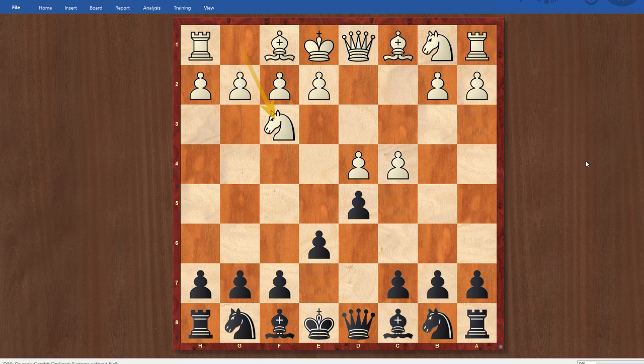White has a slight lead in development because I haven't developed any of my minor pieces yet, but black has a relatively solid structure. The A6 move is actually useful because it defends the B5 square and is a nice prophylactic move against impending minority attacks on B4, B5. So it's actually not as suspect as it looks.